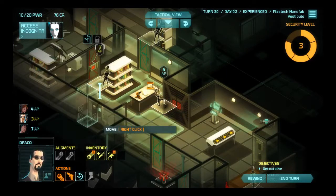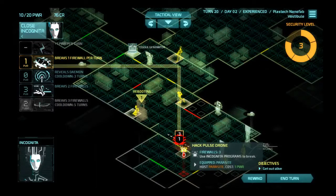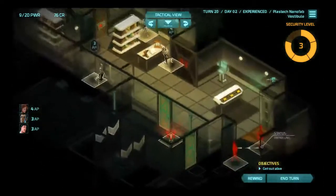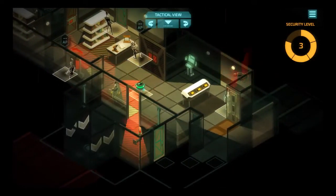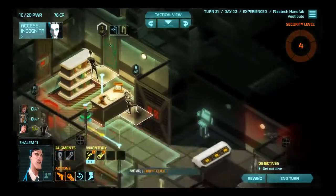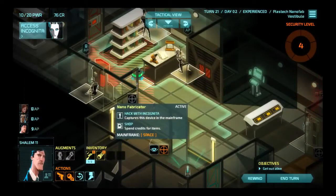Draco, I want you behind this nano fab because I want to see what it has. Oh darn it, he rebooted it — you silly billy. I really wish you hadn't done that. I'm gonna parasite this pulse drone. And Shalem, you can get up here because I know the security guard can't see you there. Where's the guard patrol coming? Oh, that's perfect — that's so good. Let me get it a bit closer here. So now this guard is dead. I just wanna put that out there — this guard is gonna die this turn.